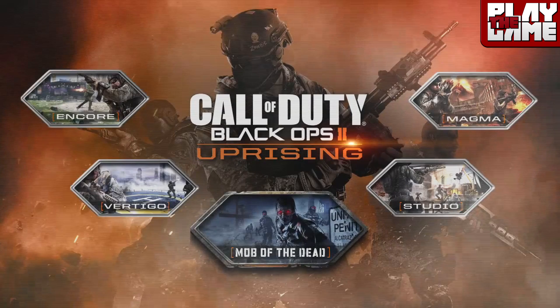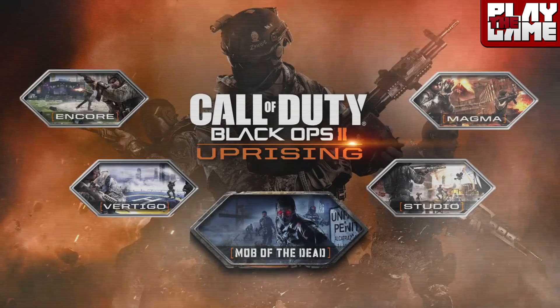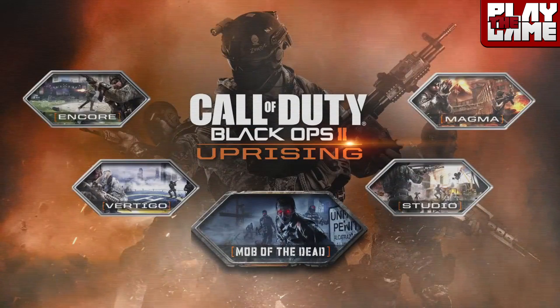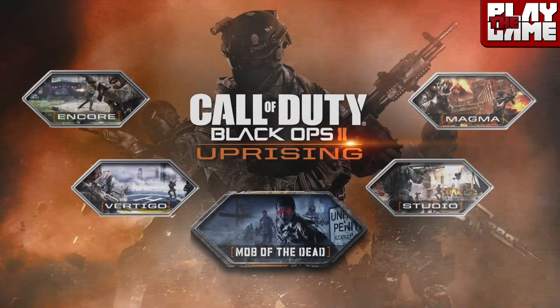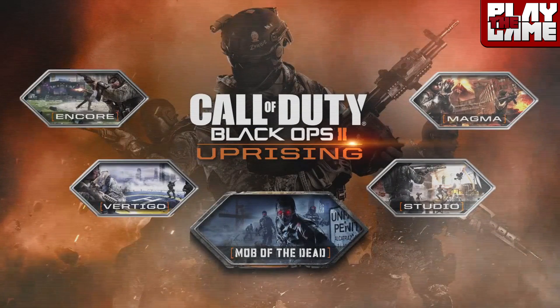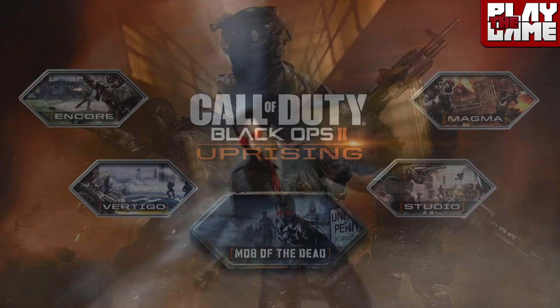On the screen we have the splash screen which has all the multiplayer maps and Mob of the Dead. There's one interesting thing here: if you look on the helmet of the soldier in the middle, you can see it says 'zombie', it has a skull, and it has the number 7 next to it.